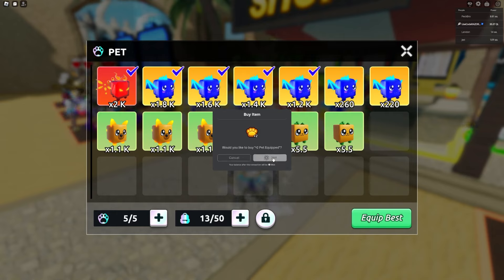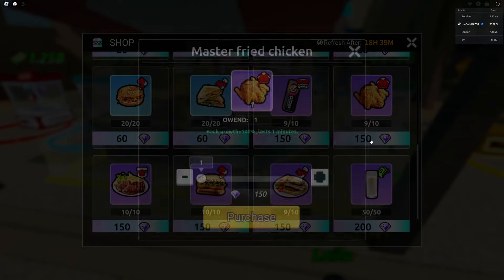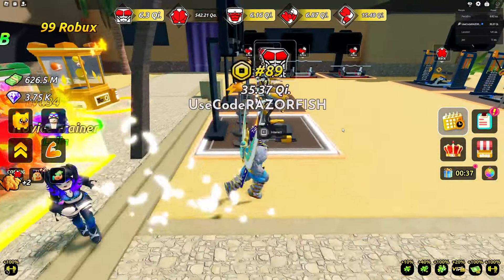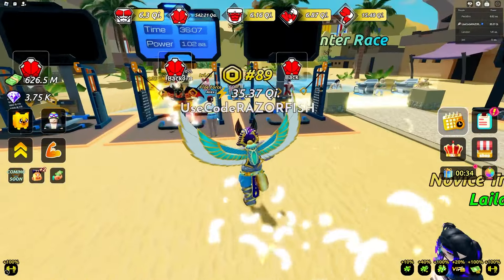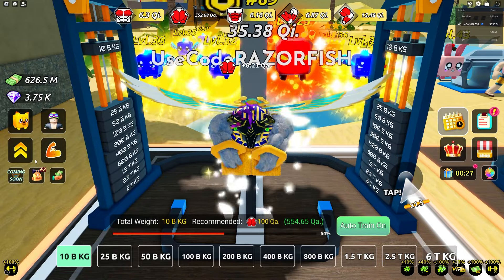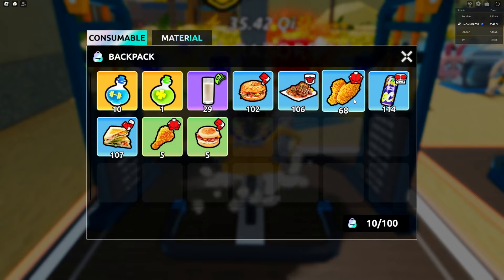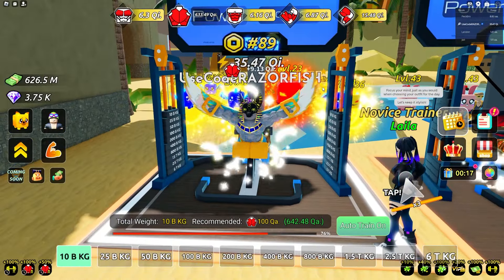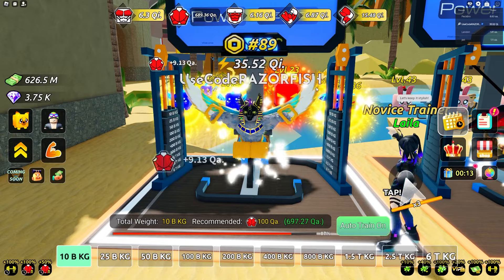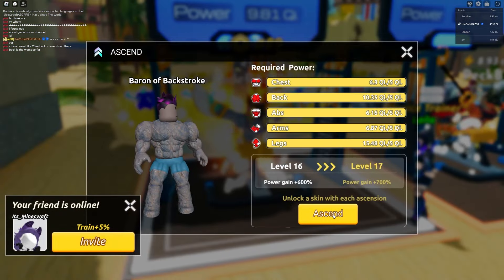Let's buy more pet equip slots - gonna spam them. Got all these pets equipped. Grinding back strength - without using consumables I get 6 qa, not too bad thanks to all my pets. I'll use three super fried chickens and get that to 9.13 qa. I'm gonna sit here until I get 10 qi for back, then ascend.